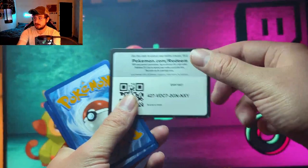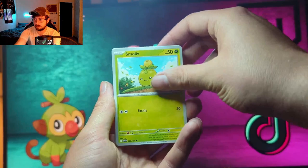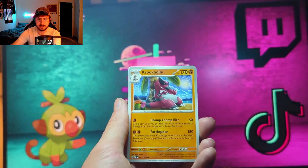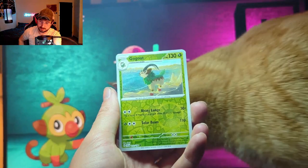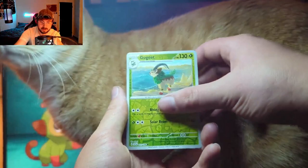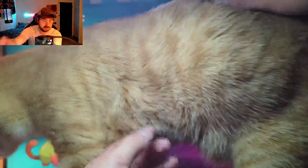Let's see what we can get — come on! We got Smoliv, Primeape, Pawmi — I think Pawmi is one of my favorites from the new set — we got Flamigo, a reverse Flamigo, a reverse Gogo, and then... wait, we're about to have a cat. Really. Is this the Miss Princess show?